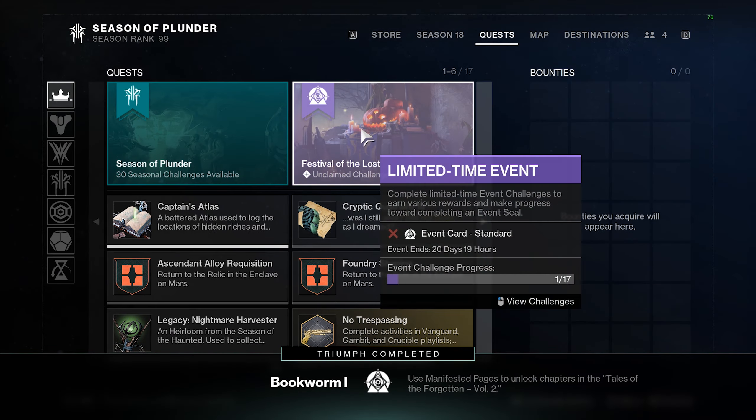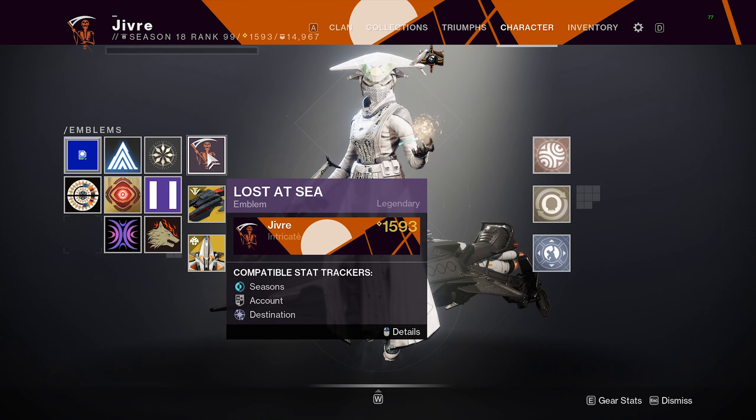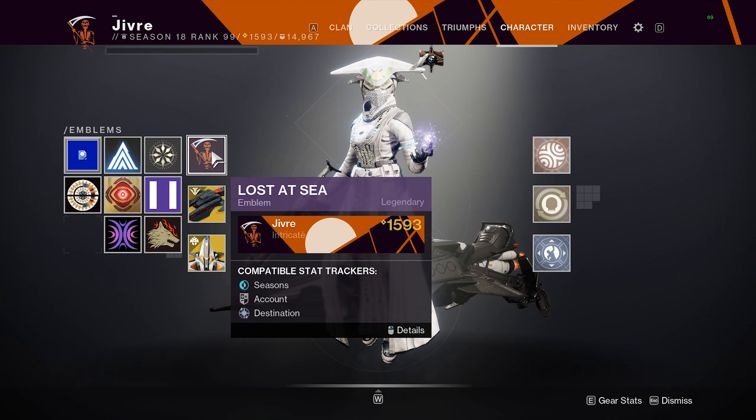Open it up, go to your quests, and over here with the event card you can see the Lost at Sea emblem. Very nice and pretty cool, honestly.